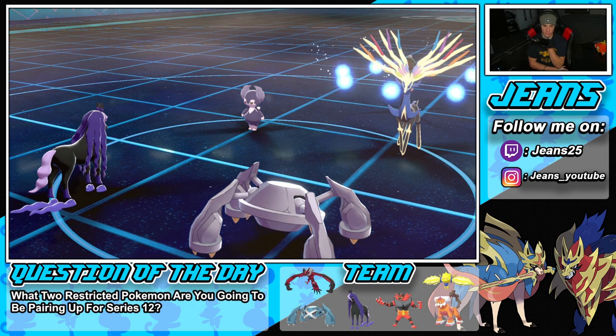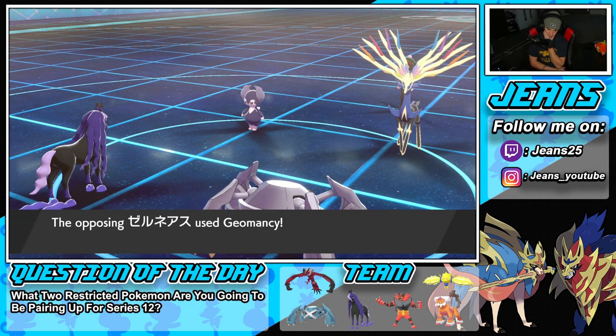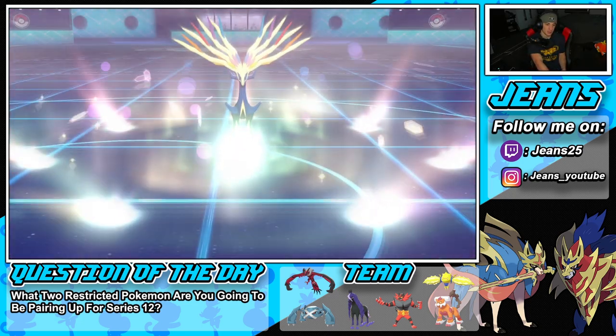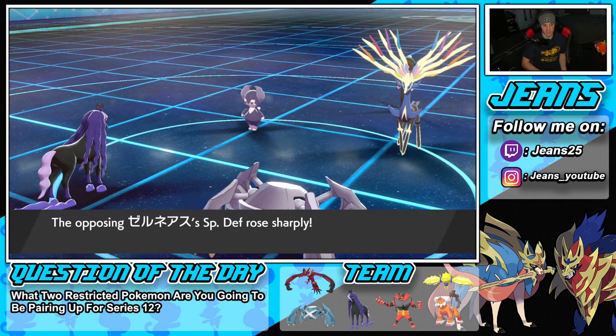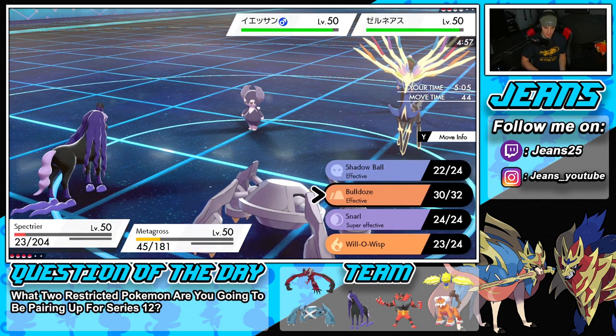Geomancy comes out — that is awful! I could go for another Bulldoze to keep speed control. This thing is an absolute beast. We need to slow it down again. I wonder if Spectrier is faster — I don't think it is because Zernias is plus one on speed now.